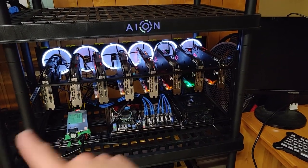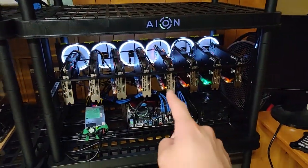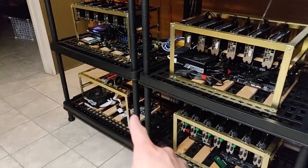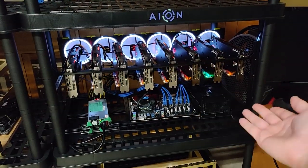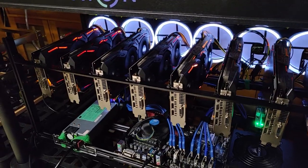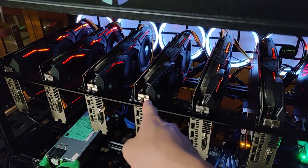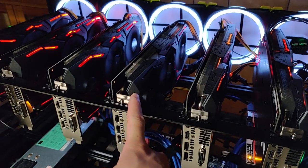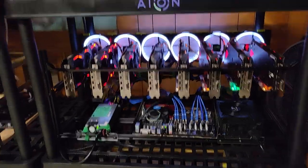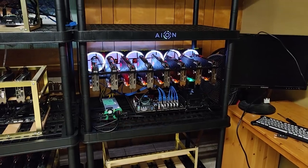The RX 480 rig is mining at about 250 megahash at about 900 watts at the wall — pretty efficient, not too bad. I got these cards for pretty much the same price as buying one Radeon 7, but I'm getting 250 megahash versus 90 megahash on the Radeon 7. I also wanted these cards because they look amazing — they have RGB and all that. One of the cards doesn't have the RGB working, but that's fine. I really love this rig.